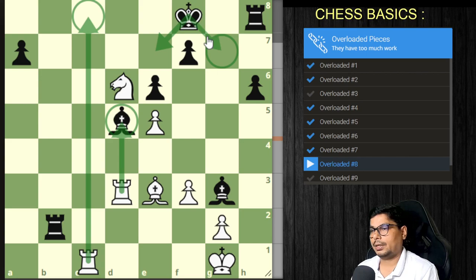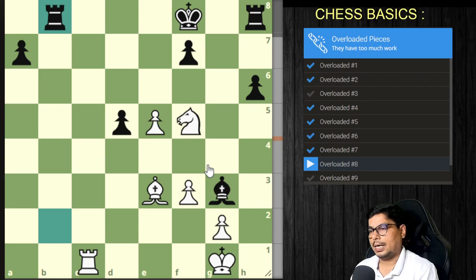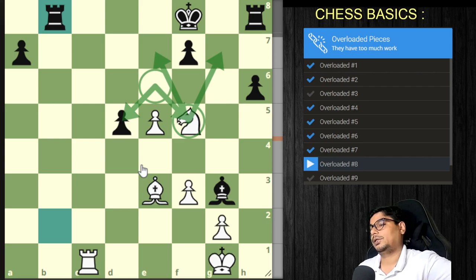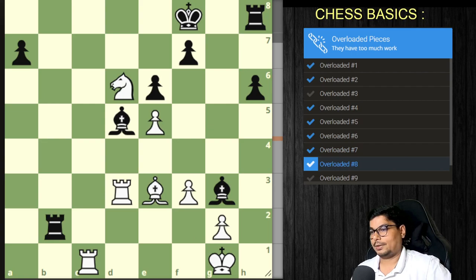If you capture the bishop, he captures back, and now something is undefended plus you are threatening checkmate. He has to go back because you threaten checkmate from this square. That pawn was safeguarding against that check as well as protecting the other pawn. So you sacrifice your rook to take advantage of that overloaded pawn and get a winning position.